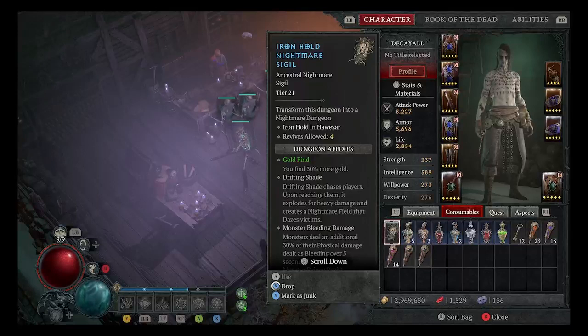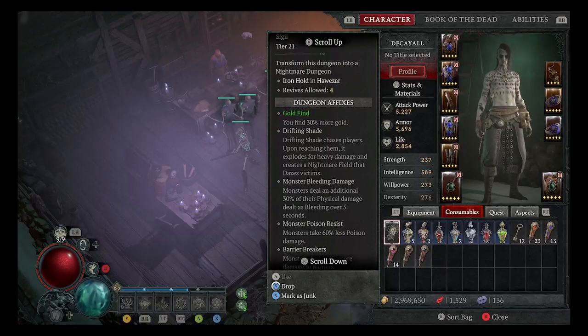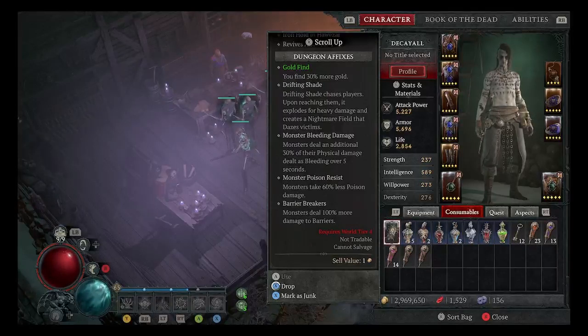You only get four self-revives. If everybody's dead, you want the strongest person in the crew to revive himself and try to revive the others. Dungeon affixes: this one gives 50% more gold. The downside is Drifting Shade — it chases players, and upon reaching them explodes for heavy damage and creates a nightmare field that dazes victims. If I remember right, it creates a dome shield; if you're inside when it explodes you're alright, but it stuns anybody outside it. Monsters also deal an additional 30% of physical damage as bleeding over five seconds, and have poison resistance. Barrier Breakers means monsters deal 100% more damage to barriers.